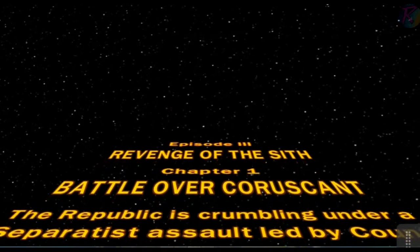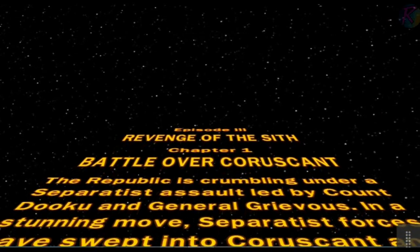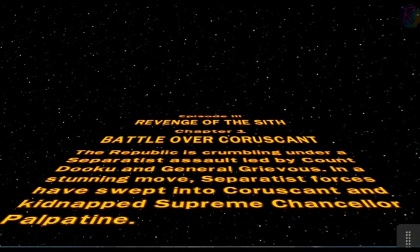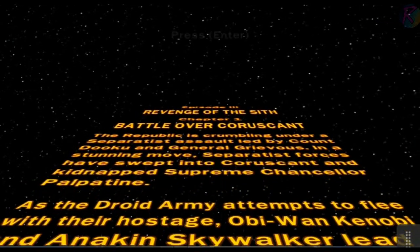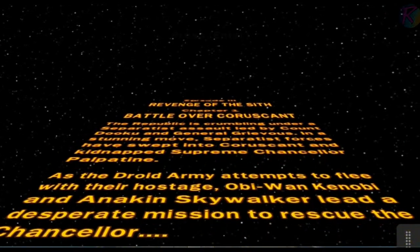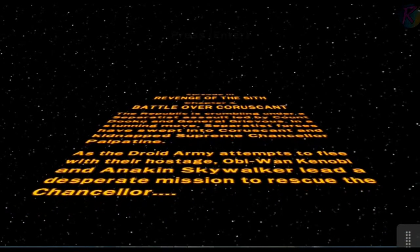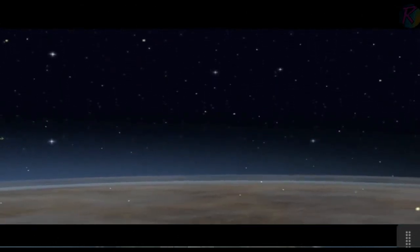The Republic is crumbling under a Separatist assault led by Count Dooku and General Grievous. In a stunning move, Separatist forces have swept into Coruscant and kidnapped Supreme Chancellor Palpatine. As the droid army attempts to flee with their hostage, Obi-Wan Kenobi and Anakin Skywalker lead a desperate mission to rescue the Chancellor. This is obviously a spaceship level, so it might lag a little bit.